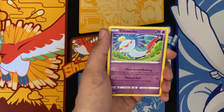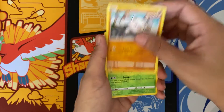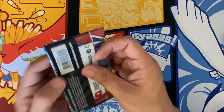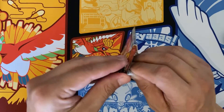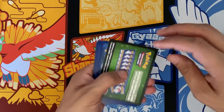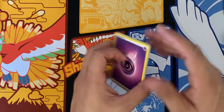Golbat, Pachirisu, Chimeco, Honage, Horsea, Mankey, Durant, and Mr. Rhyme, non-hollow rare. Hopefully this doesn't mean that we've run out of luck on Battle Styles — a couple of packs in and not even a V-card.